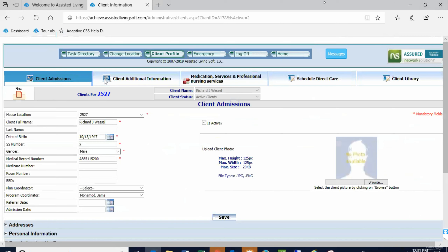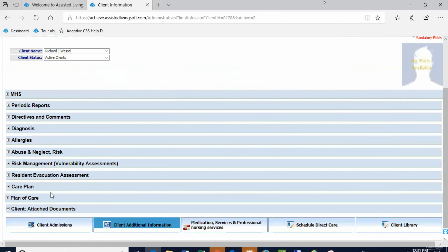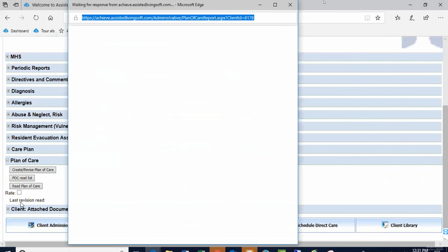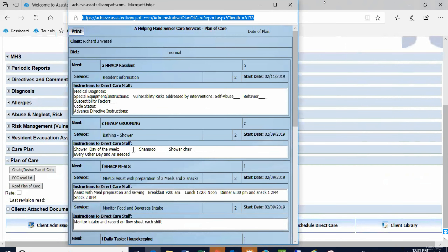Based on the information you sent, I started putting in items that will go to his plan of care. To read a plan of care, all I have to do is click 'Read Plan of Care' — it keeps track of the last revision each person read. For Richard, his diet is normal. You had a resident area where you wanted medical diagnosis, specialty equipment, susceptibility factors, code status, and advanced directives — if you enter that information, it shows here.